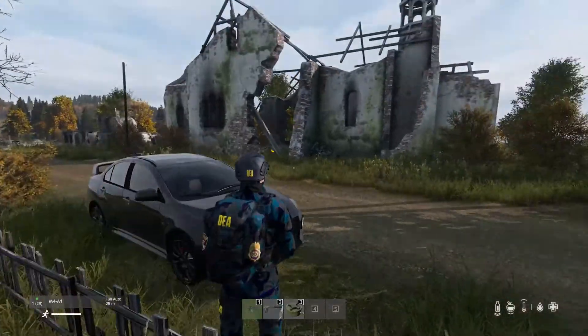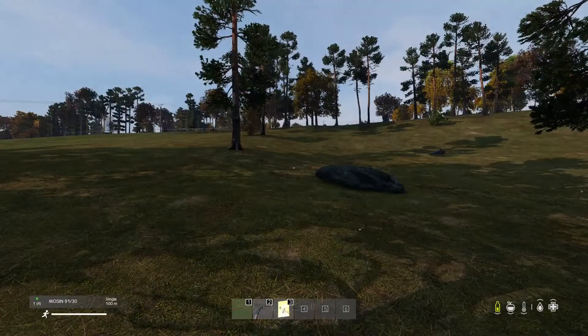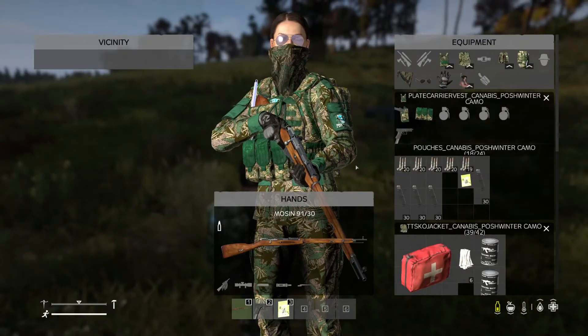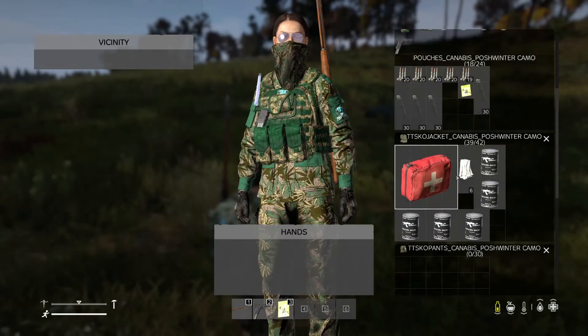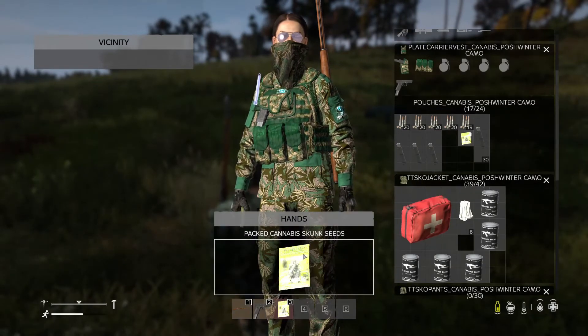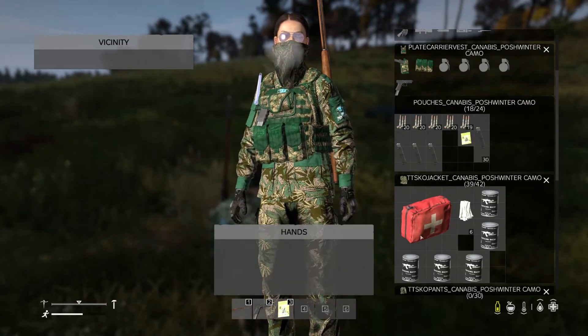This is the drug dealer. You can select all sorts of different guns and stuff. You can come with a packet of cannabis seeds ready to go — find yourself a shovel and grow some weed in the woods somewhere. Just watch out for the DEA.